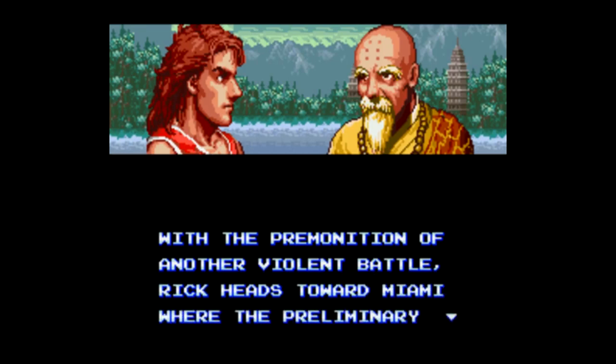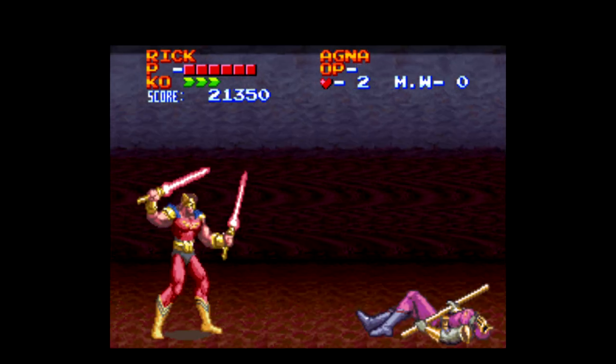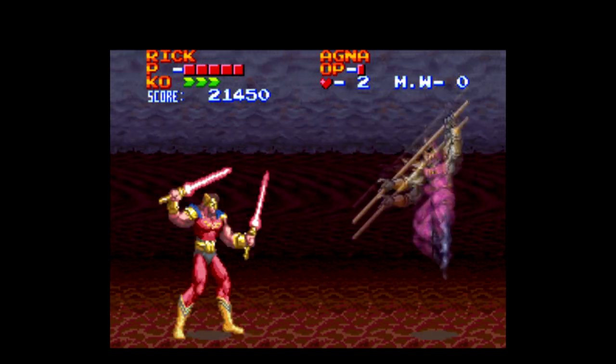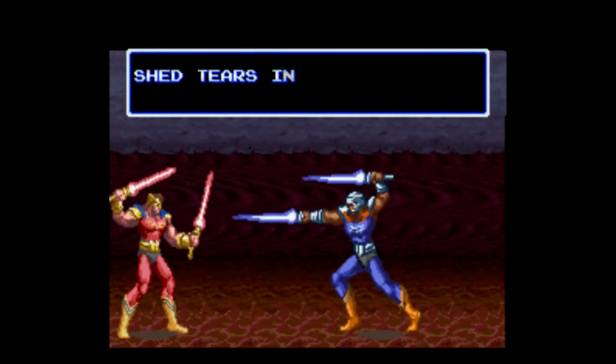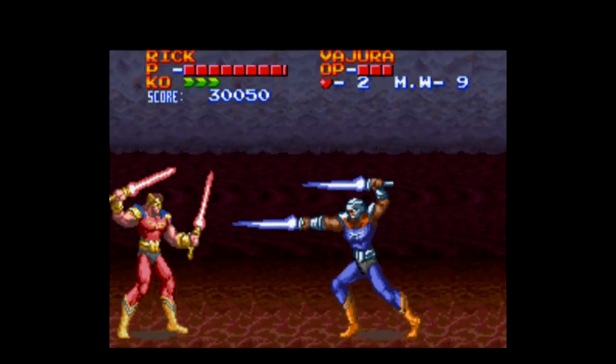And it all takes place in the mystical faraway land of Miami — I wonder if that's Miami, Florida or Miami, Ohio. Oh, and in the middle of some levels, you somehow warp into another dimension and turn into a guy that's fighting with air traffic controller lights. I have no idea what's happening here. Maybe it's explained in the manual, or in earlier games in the series or something. This is also the only time in the game that you can switch to play as a different character.